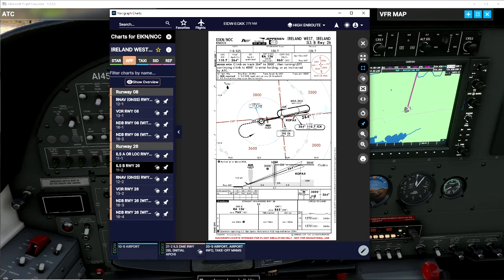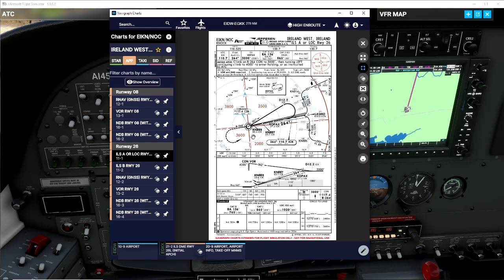One thing I want to look at is my Navigraph chart. Here we go — this is the Navigraph chart for ILS 26, and that's the one we want, ILS A. I'm not going to go into depth on what all this means, I'll do a separate tutorial on how to read these charts. What we need — we can see the airport here — this bit is very important: we need 110.7, that is our ILS frequency, and our course is 264 degrees. This is exactly the route we're going to be taking, coming via the CON VOR tower, taking the loop, then back in to the ILS.